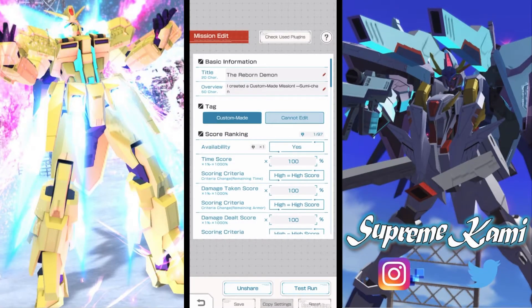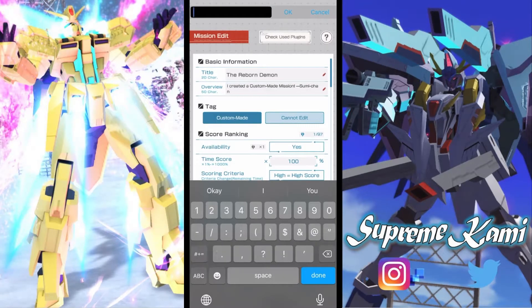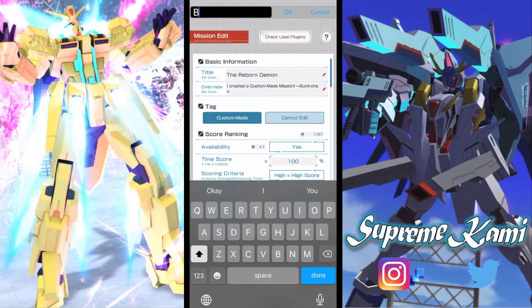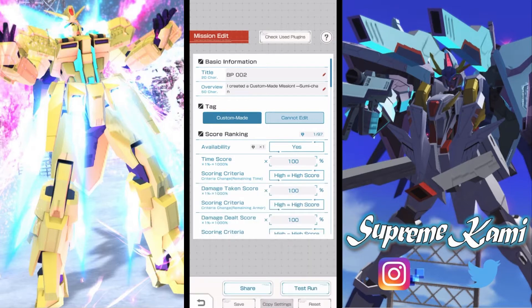We are going to unshare it first. Make sure to change your name, then share it. I'm not sure if you need to change the title this time around, but just to be on the safe side I'll change it to the same thing I did last time. I'm going to put 'BP' for build project and '0602' as the numerical number.